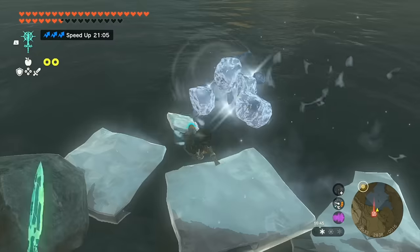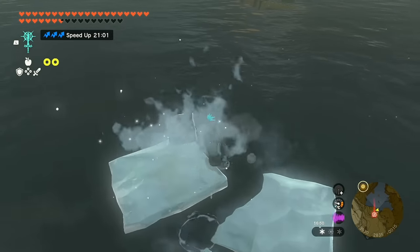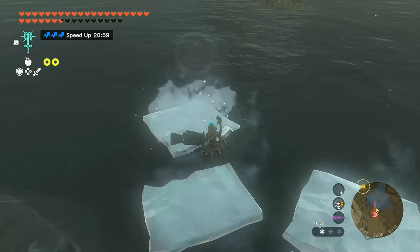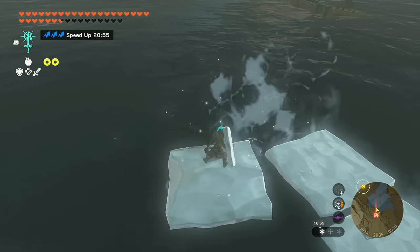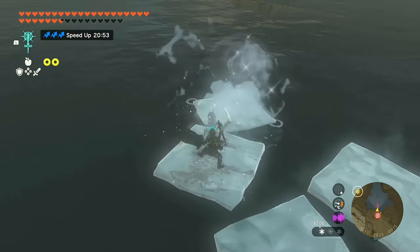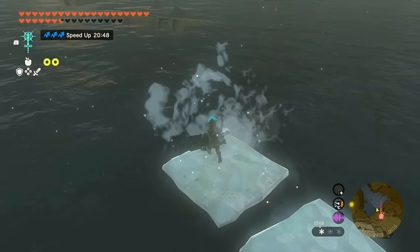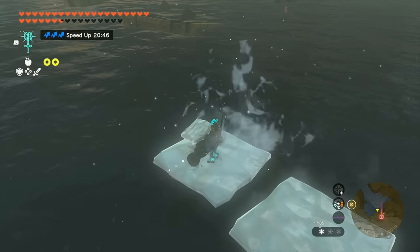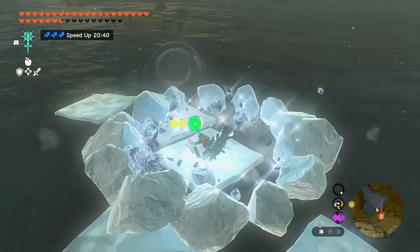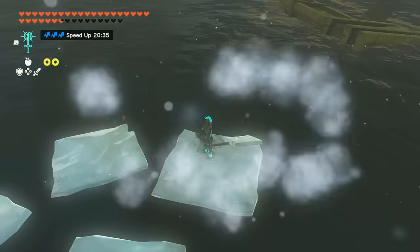In my opinion, cold weather attack is probably the most helpful of all the weather attack bonuses, because if you need to cross a large body of water in a freezing region, this lets you make ice to do so. Every additional level of armor gives you a larger frost circle, and at full level three, you get a lot of ice coming out.